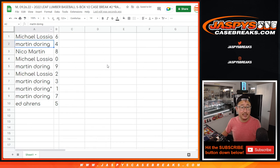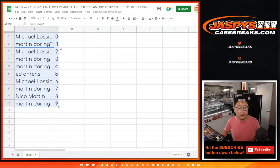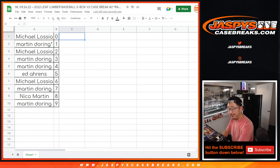Michael has six, Martin has four, Nico has eight, Michael has zero, Martin has nine, Michael has two, Martin has three, one and seven, and Ed has five. Let's sort that numerically, and we'll allow for a little bit of numbers trading — it's a little rare, but we'll see if there's any trades. We'll pause the video, open up the trade window. When we come back, we'll see if there's any trades and then we'll have the five-box break. Stick around, BRB.